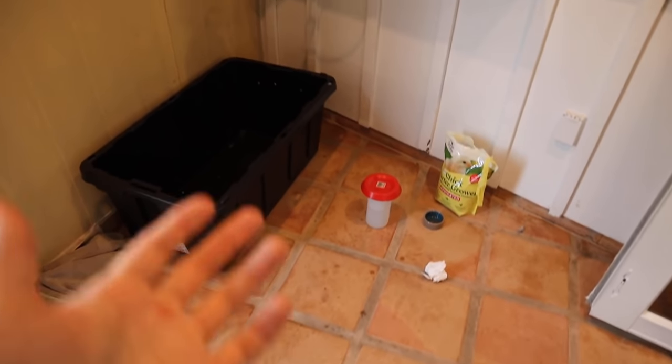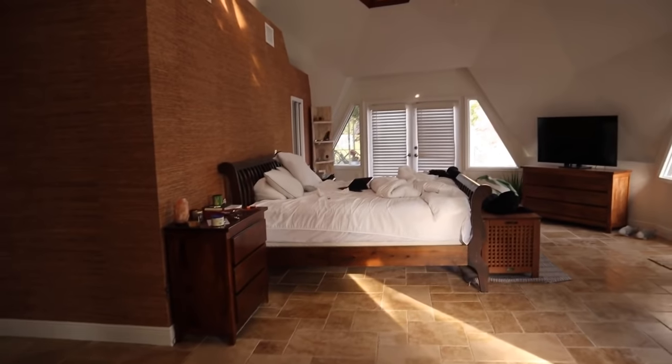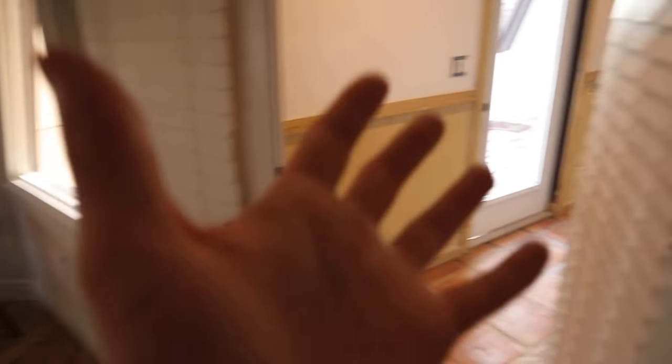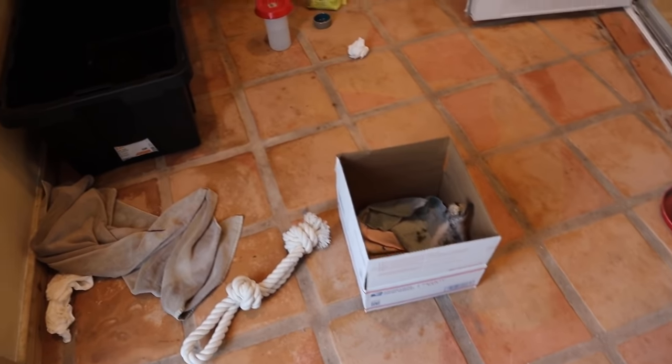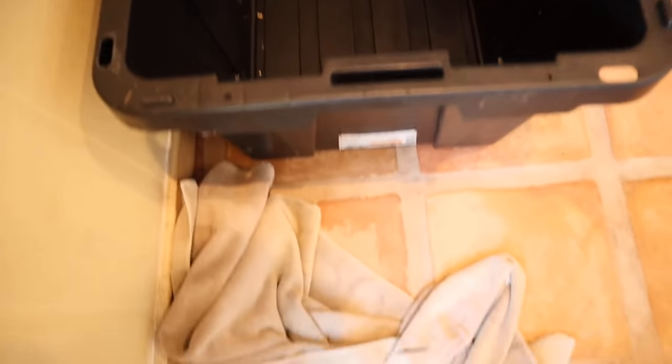Now that he's gotten some time out in the yard we're going to put him back in his carrier and go inside to set up his habitat. This room right off my bedroom is my indoor baby room - any baby animals I have live right here so I have easy access. We still have a bit of work to do - some wallpaper and floors - but this is where the little emu is going to be.